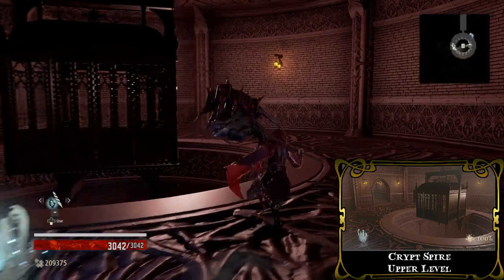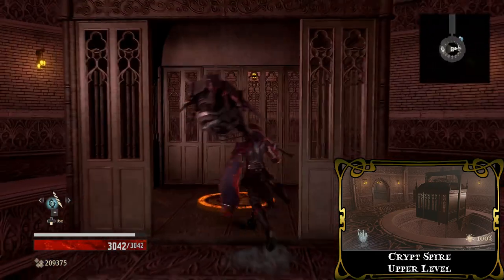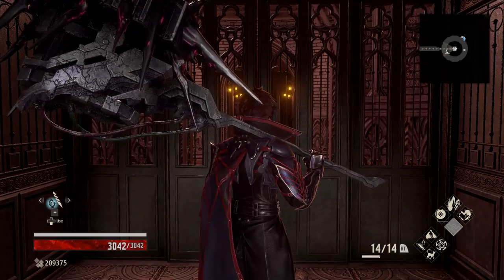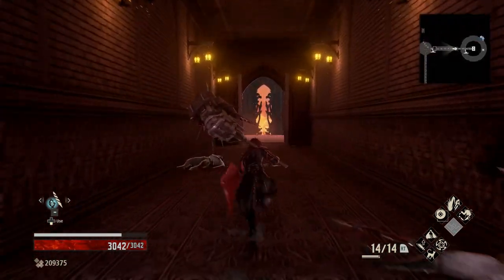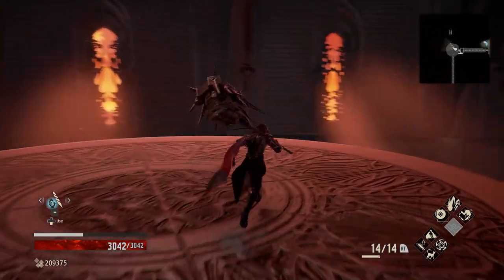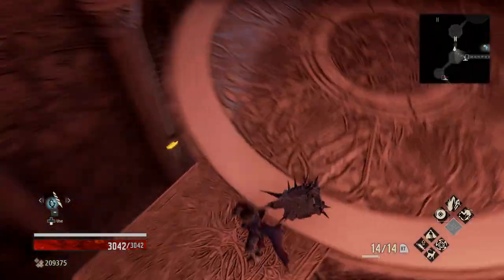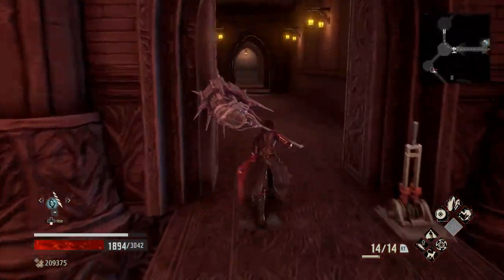One of the faster spots to farm the black bayonet is in the Crypt Spire zone. Following this path from the Crypt Spire up a level is a fast way to get to a spot where 2 enemies that drop this weapon are located. Once you drop down, turn around and follow the path to the 3 black knights — 2 of these have the chance to drop the black bayonet.